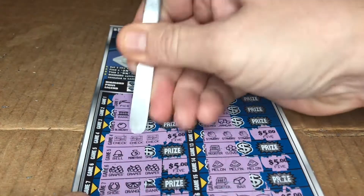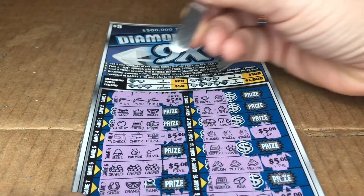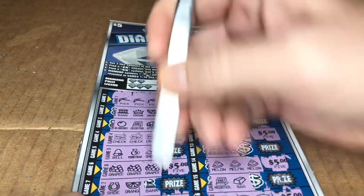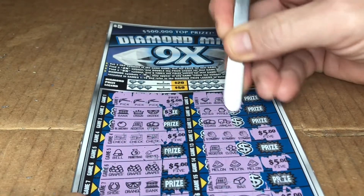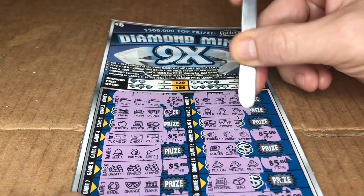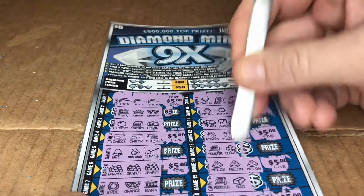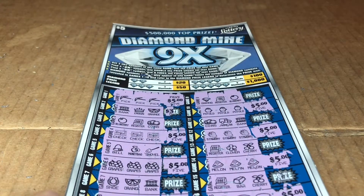Thirty-five is awesome. Let's scratch these and make sure there's no diamonds under here. I like that they bold the prizes — they're all bolded. Any diamonds? I don't think I got a diamond yet. Blueberry, pot of gold. Didn't I have a couple pots of gold somewhere? That's one more — that's going to get me to forty. That makes more sense. Let's just double check for diamonds. That's a nice way to start — a forty-dollar ticket off five. I'll take it.